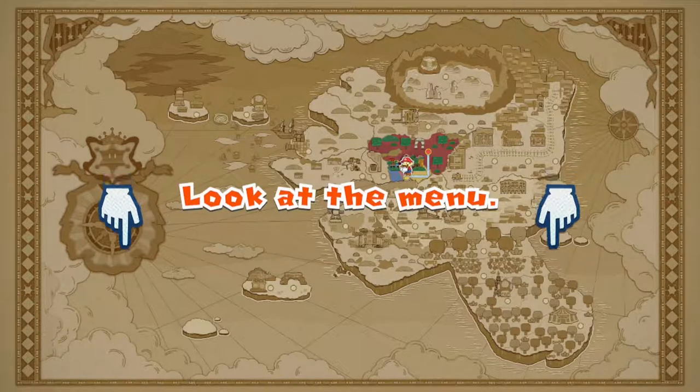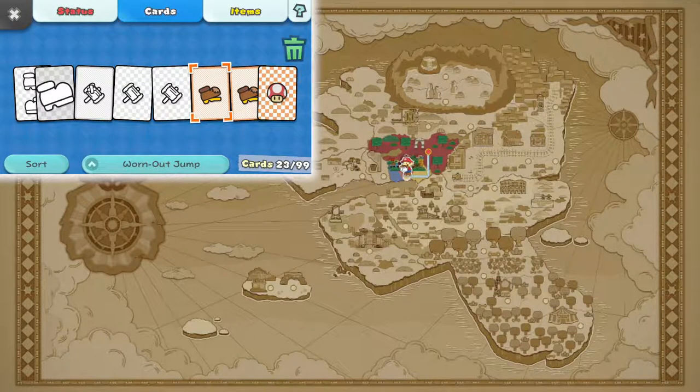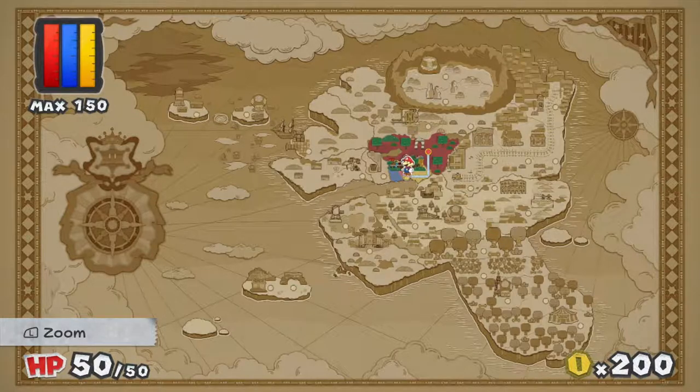Just before I leave you guys, I'm going to go back to the gamepad and open the menu to go over the last couple of things — basically get the ends of the tutorials out of the way. I've already told you how to change the rules in settings for battle. You can also enable off-TV play, which turns the TV input off so you can play entirely on the gamepad. You can check some items and some mail — we don't have any yet. You can also check your status, which shows the colourisation in each level, the big paint stars you've collected, how much paint your hammer has, your HP, your coins, and your card slots. We only have one card slot, which means we can only use one card at a time in battle.